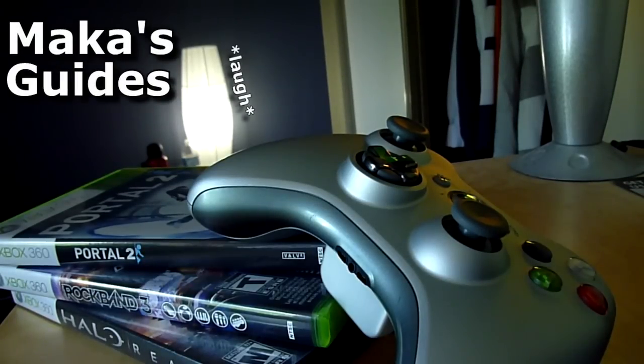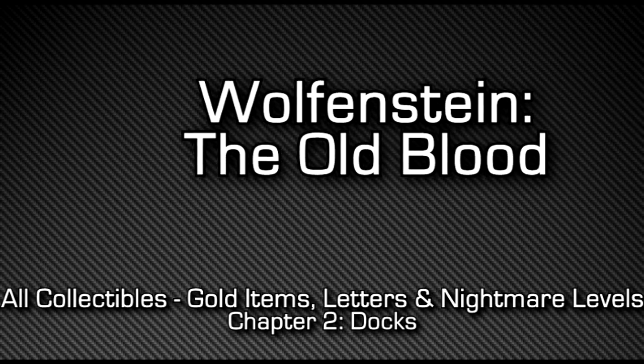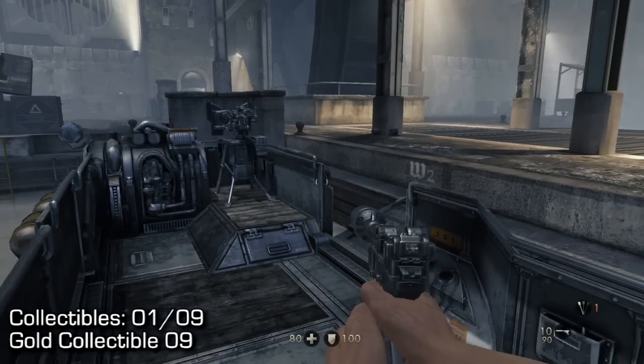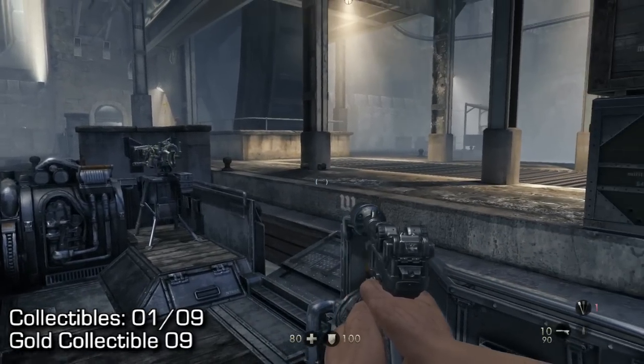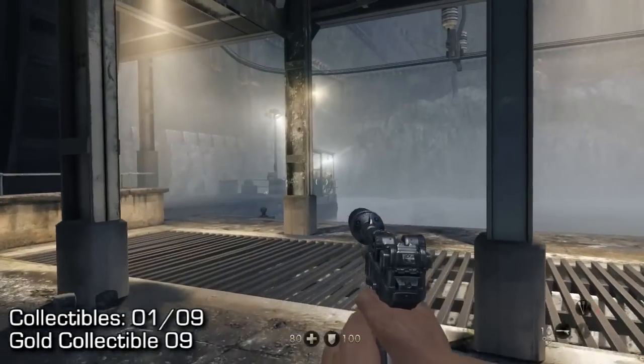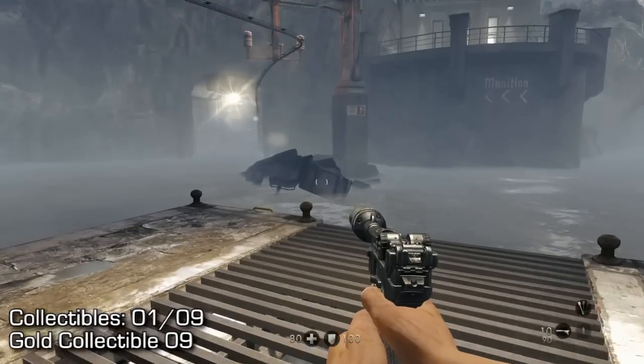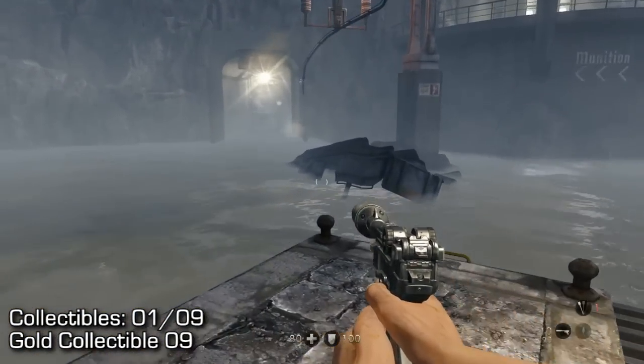Hey, what's up guys, Mac here playing Wolfenstein: The Old Blood, showing you all collectibles including gold items, letters, and nightmare levels. This is Chapter 2, Docks, and in this chapter there are a total of 9 collectibles including 8 gold items and 1 letter.